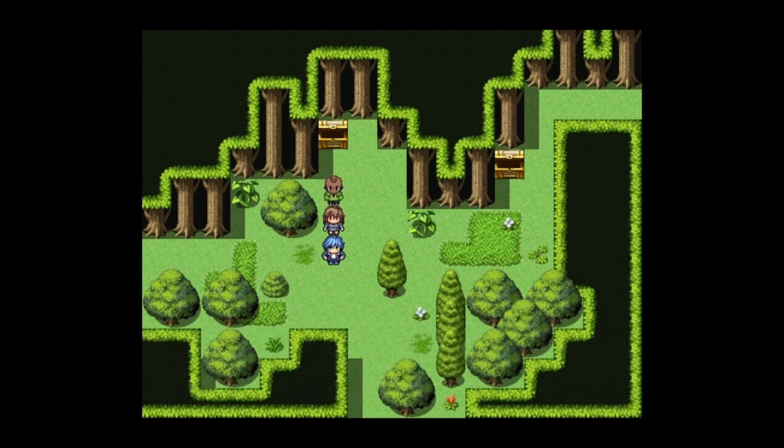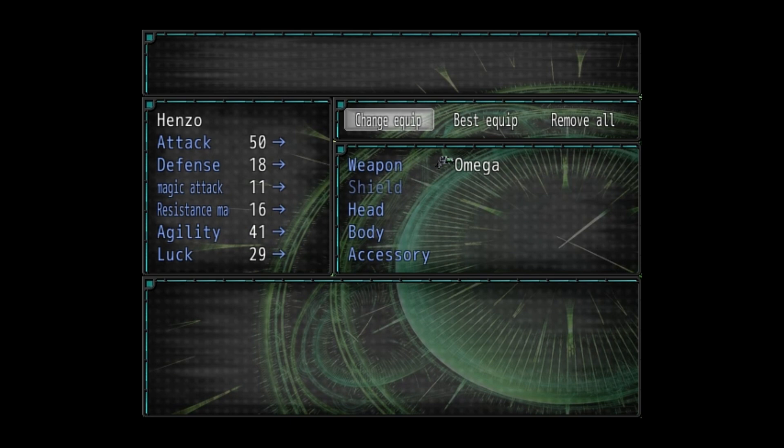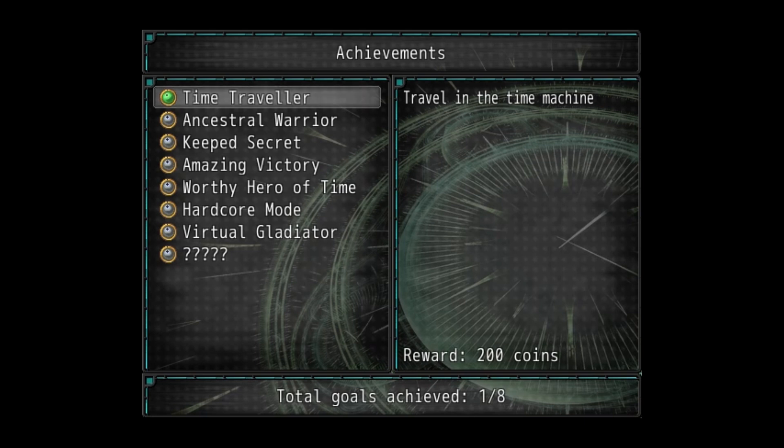You can wear an accessory that affects your different attributes — all stuff that we've seen before, nothing too crazy. You have your basic statistics: attack, defense, magic attack, magic defense, all that sort of stuff.